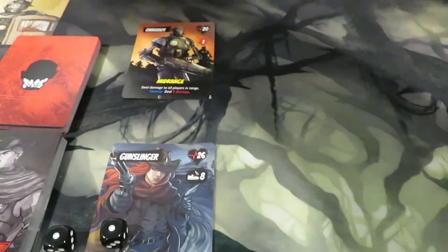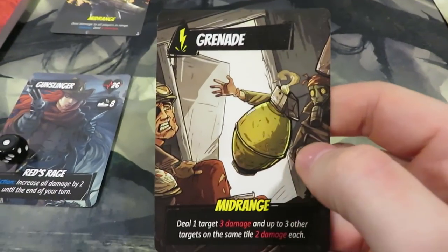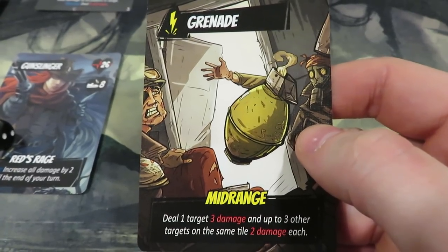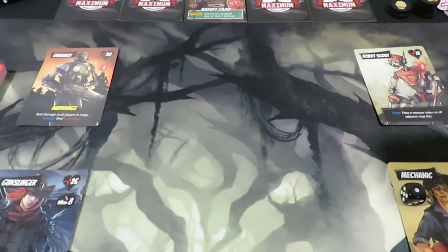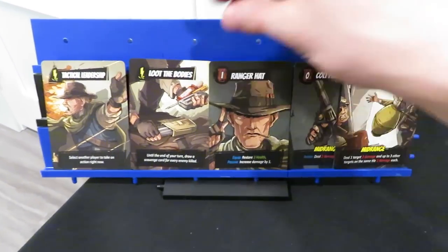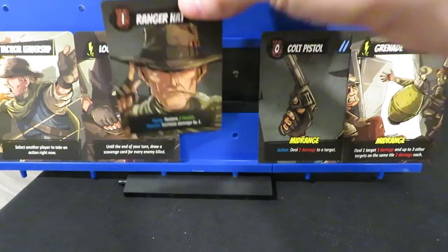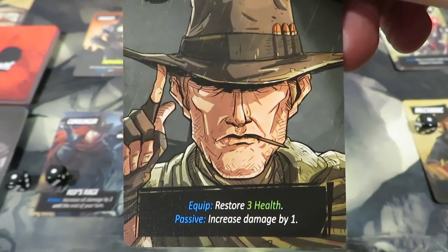Spawning is done. Now we draw a card for the gunslinger — we got a grenade. The grenade deals three damage to one target and up to three other targets on the same tile take two damage each. That's going to come in handy especially with these robot scouts next to us. We've also got the colt pistol and the ranger hat, which has a cool passive and equip ability.